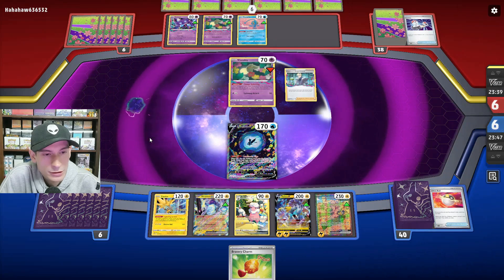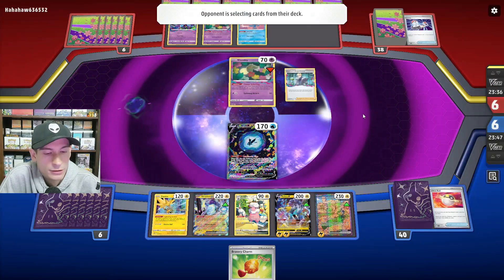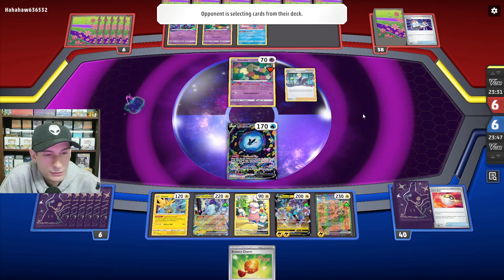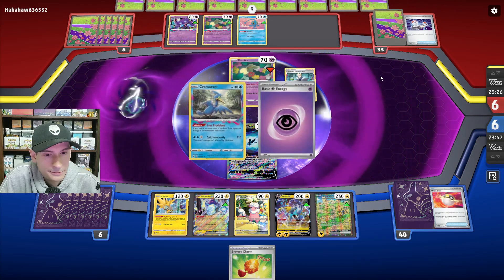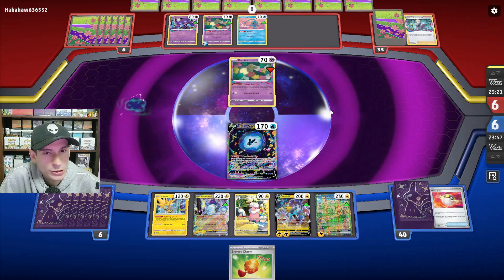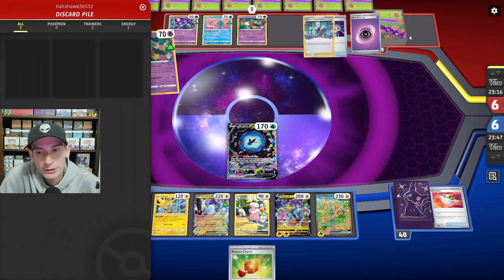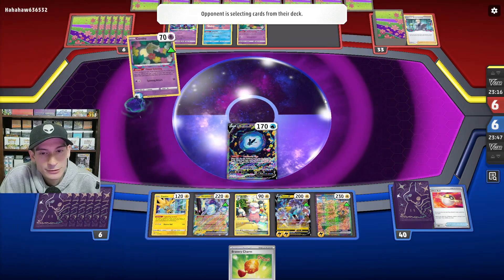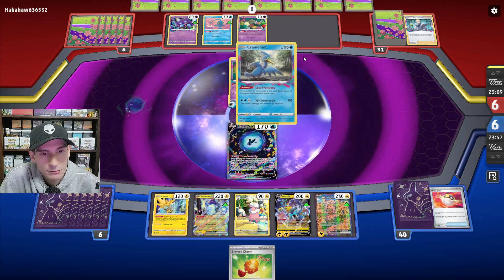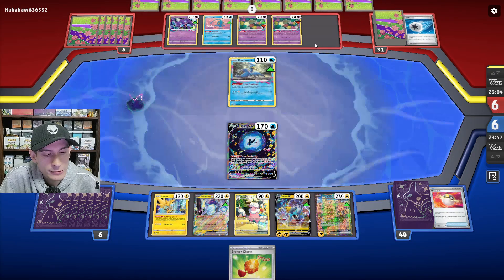They put a Comfey into the Lost Zone and they have Colress's Experiment now. They give up Comfey and that's a Psychic Energy in the Lost Zone. They Jet Energy. When you want them to use Escape Rope, they just don't use it. They put a Battle Pass into the Lost Zone and put down Comfey — I'm guessing they're going to go for damage now.